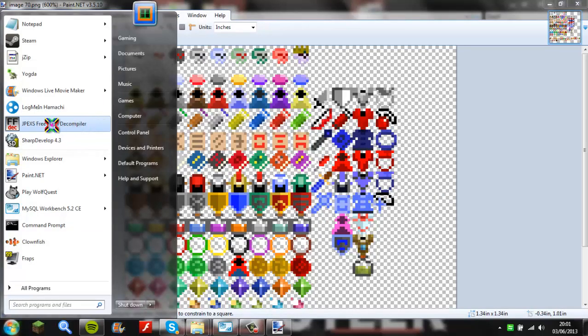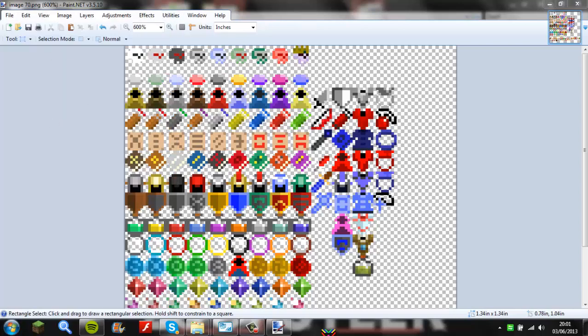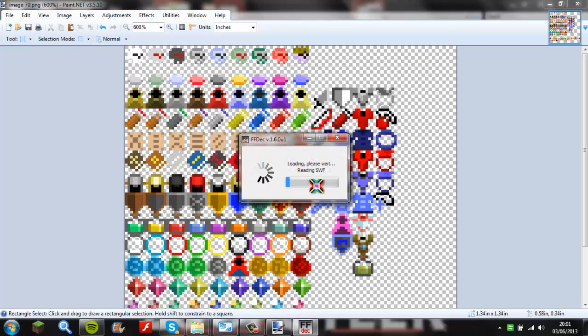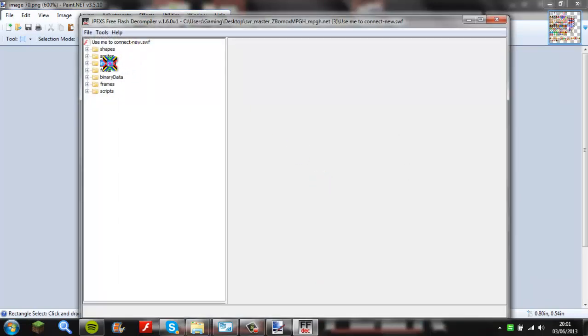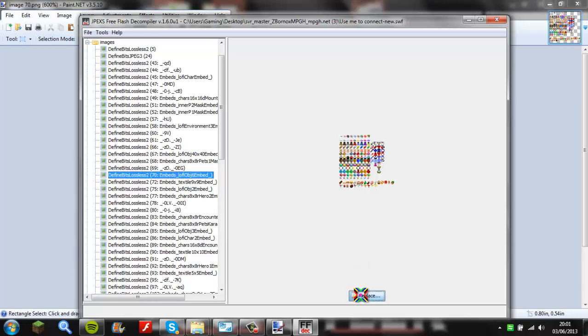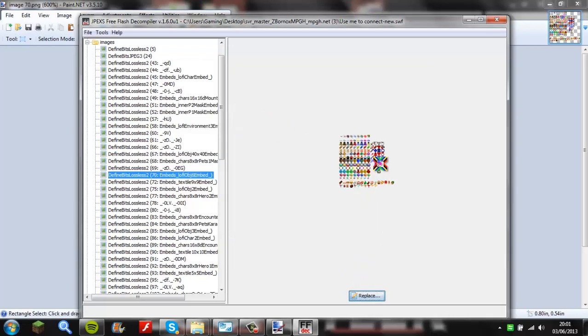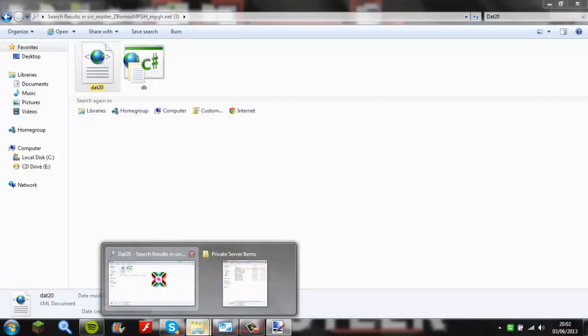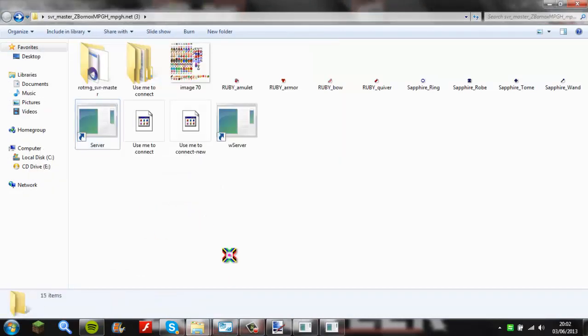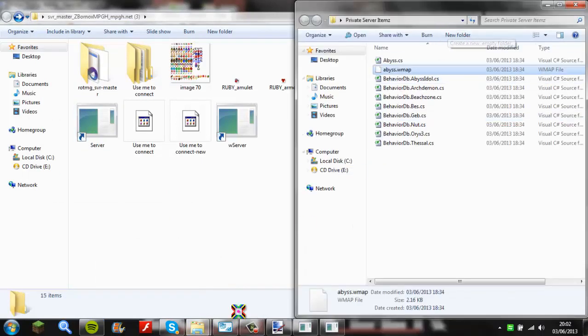Then you need to open the client editor to add detection to your client. Locate your server file and open it, then open your client. Wait for it to load — this is the easy part. Go into images, look for image 17, and replace it with image 17 from your server. There's my shield. Click save and your item is done.